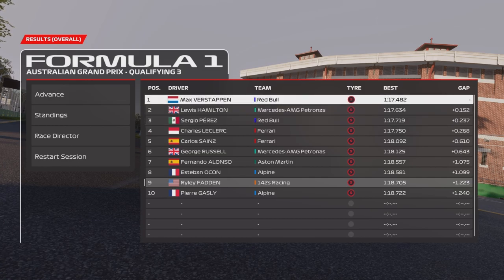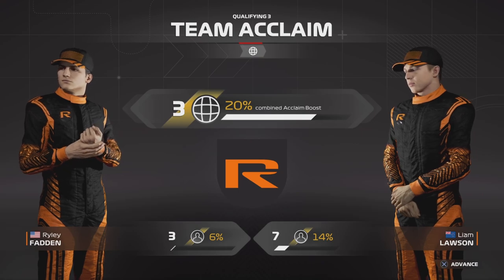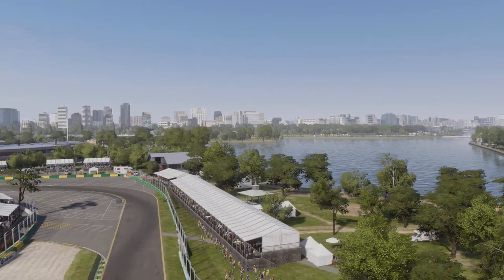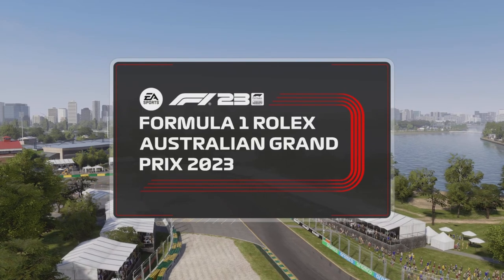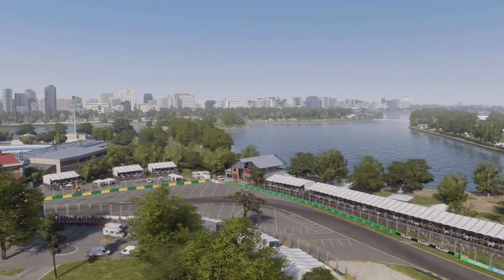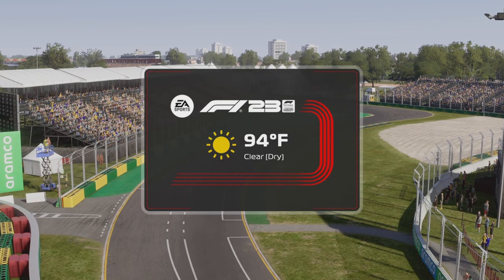Verstappen locks out pole position and Lewis Hamilton starts P2 in the Mercedes. It is now race time in Australia — let's go racing down under. This used to be the season opener before it fell victim to pandemic reshuffling. Now Albert Park is back at the heart of the F1 calendar. Welcome to Melbourne for the Australian Grand Prix.